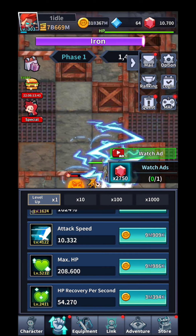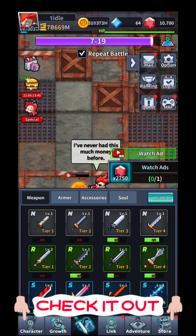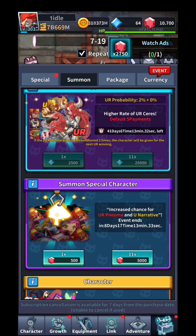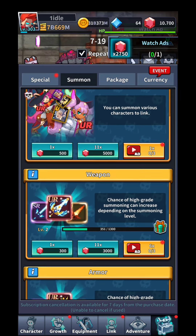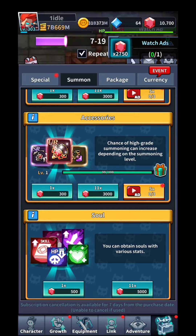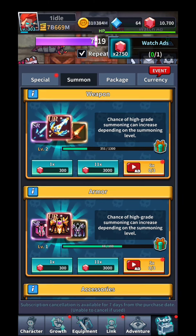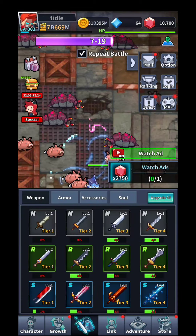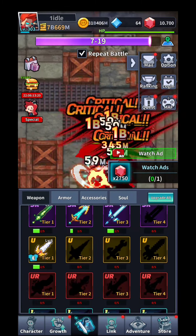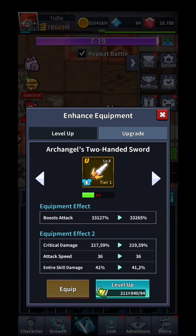Afterwards you have equipment. You can summon and buy from the store different kinds of chests — weapon, armor, and accessories. Souls are a separate thing. After obtaining equipment, you merge them and the best one you end up with you can place on your hero.